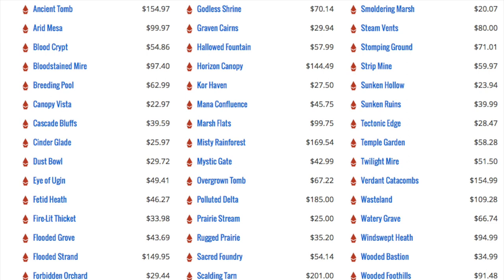Now, why do I like them? $20 for a full art land is very cheap. If I look at other full art lands, let's say Unglued or Unhinged — I think Unglued is $40, $50 maybe for islands, $80. Yes, it's an island.